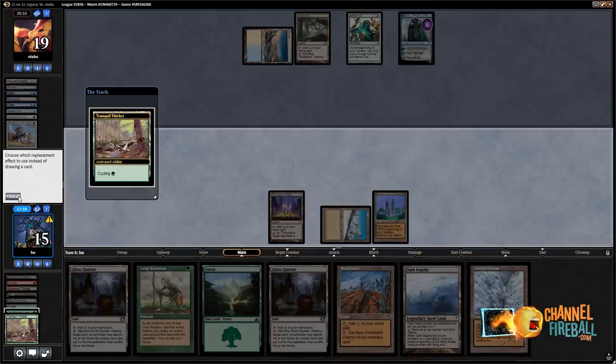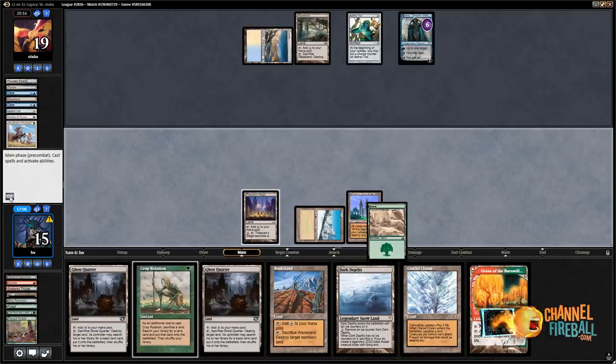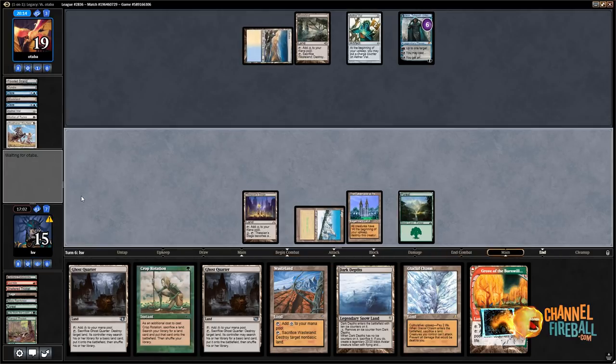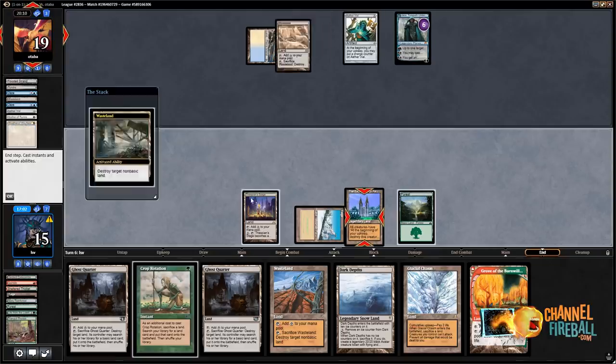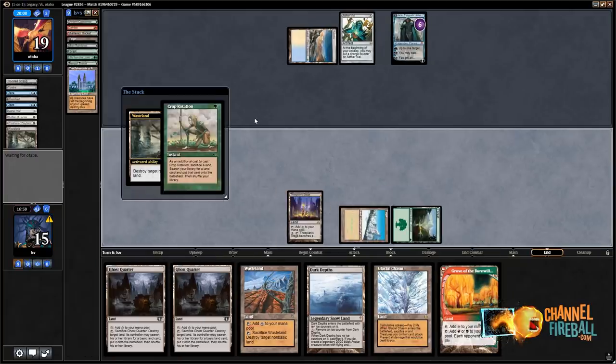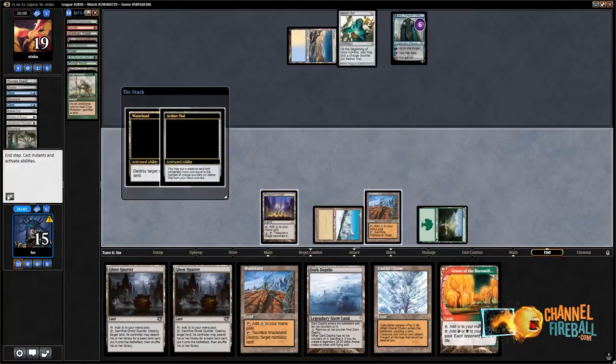I drew another land — let's just play a Wasteland, then play Forest and leave up a Crop Rotation. If they Vial in a two-drop and then Wasteland Tabernacle, I think I'm actually going to Crop Rotate for Tabernacle back. I already have Depths, I already have Stage — could get Maze of Ith, that seems kind of anemic. I could get Wasteland. Yeah, that's actually fine. I don't think I'm going to Wasteland their land just yet.